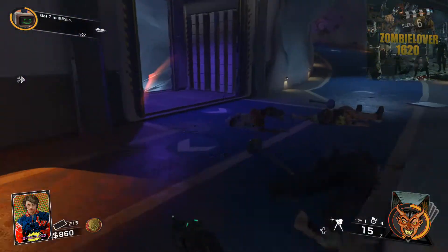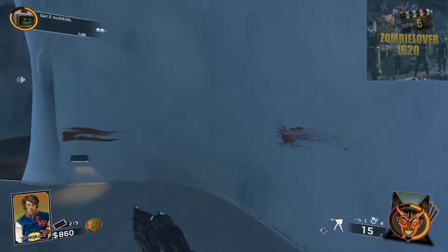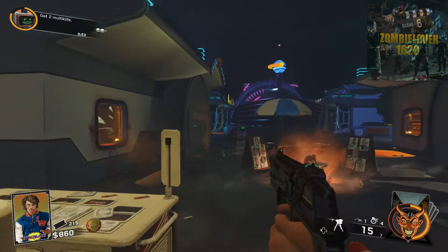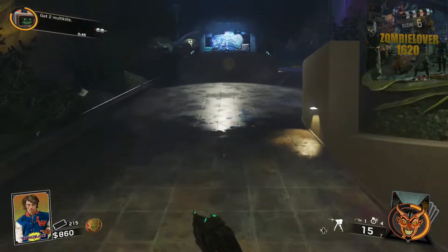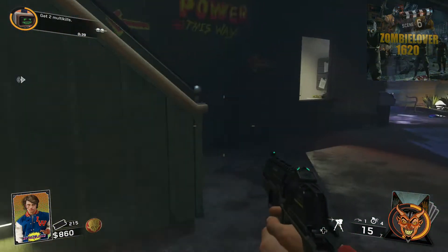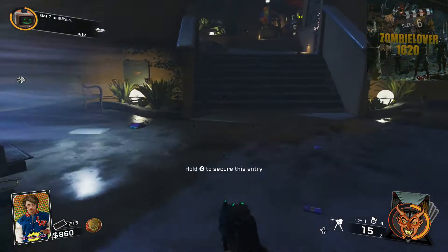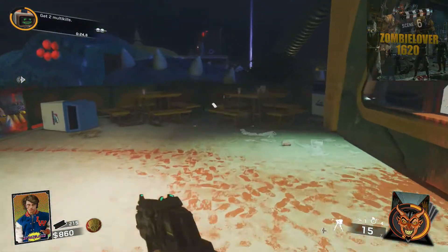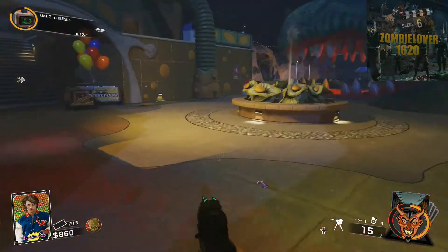We're going to head out of Polar Peak and over to the Kepler system, where I'll show you another location for the calculator. Here we are in the Kepler system — you want to come this way, and up these stairs right here is another possible location for the boom box; it could be right here. The calculator in the Kepler system is going to spawn right over here on this seat on this bench. Those are the two pieces that can spawn in the Kepler system.